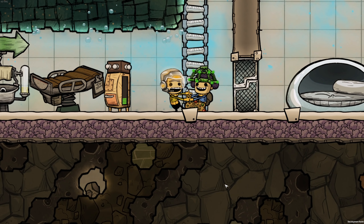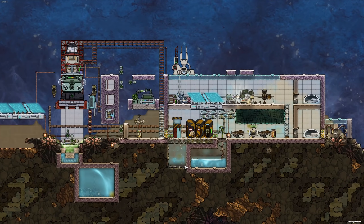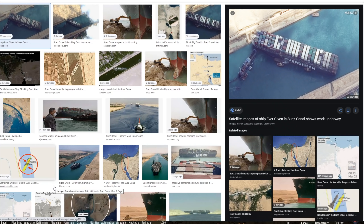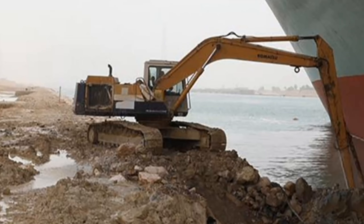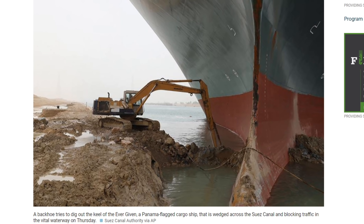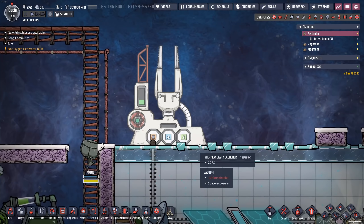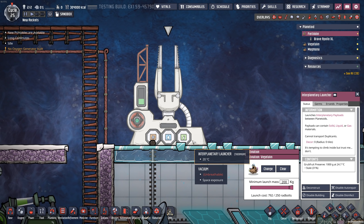Guess what, Meep? We've got another update for you. Have you always wanted to ship things between planets, but maybe you didn't want to use a rocket? Maybe you accidentally took a hard right in the launch tube and got stuck. You're gonna need a bigger shovel. Now we have a bigger shovel, and this is the interplanetary launcher.